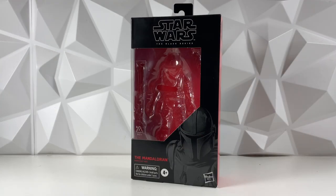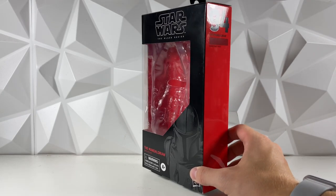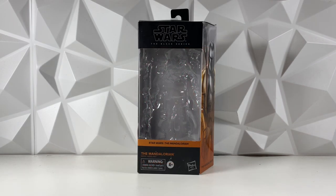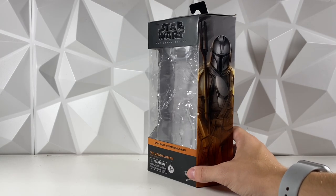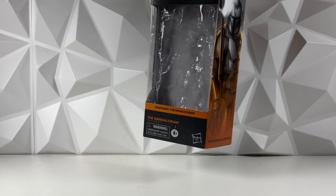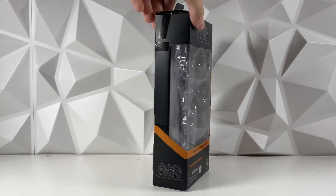First up, looking at boxes — coming in last place with only one point is the number 94 Mandalorian box. I absolutely love this figure, one of my favorites of all time, but it's just a standard red box. We've seen it more than a hundred times, and because of that it does get last for boxes. Coming in second to last with only two points is the standard Galaxy-style box for the Mandalorian. This one is slightly better because it does have that amazing Mando artwork, but we've seen the Galaxy package a ton of times now — it's nothing new, nothing special, but it's looking pretty cool.